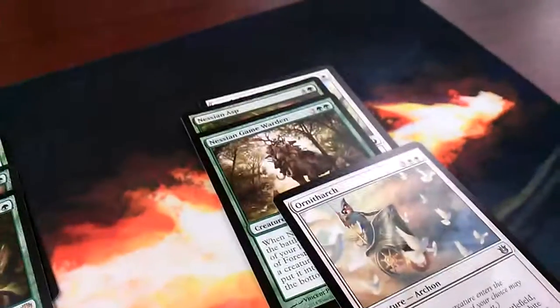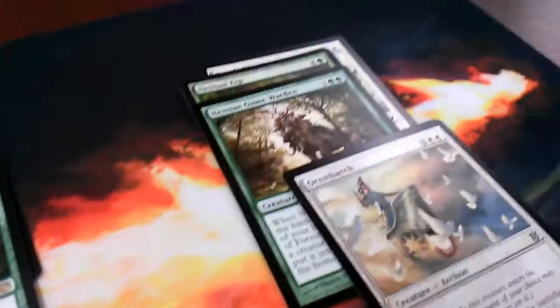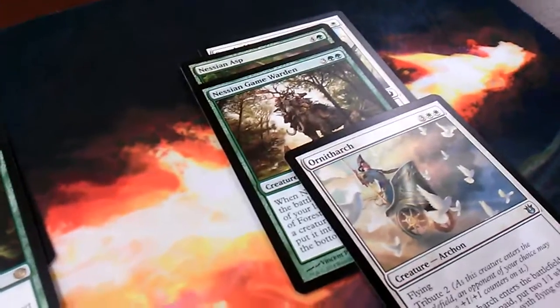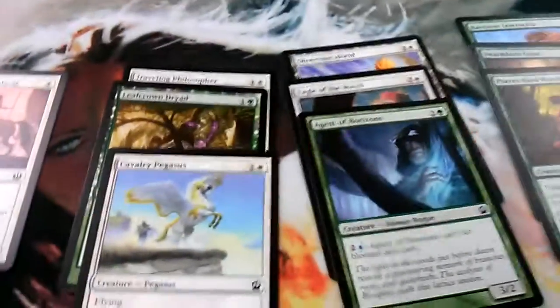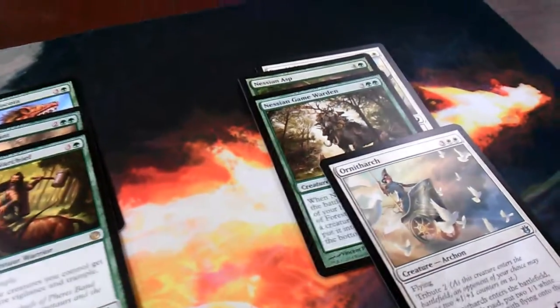I played 17 lands with the amulet. The reason is that the top end — even though it's four cards — is very important to reach. It's imperative to get to turn five with five mana, or at least turn six. Luckily the matches I played tonight weren't very aggressive. This deck leans more midrange, especially when I get to the five-drops like Nessian Game Warden or Ornitharch and get some birds or counters going.